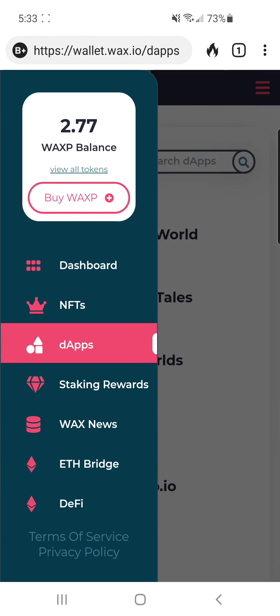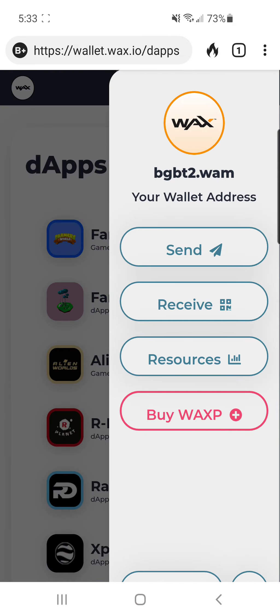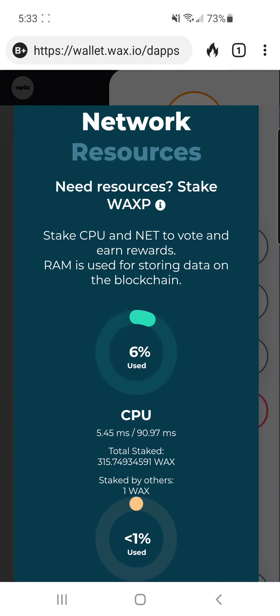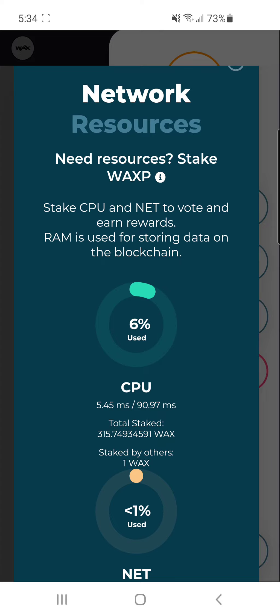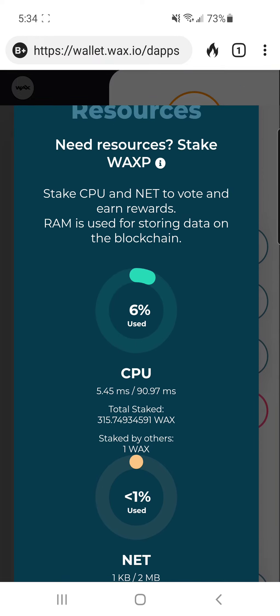There are two big things to note. At the top left you've got the three bars which give you more options. The white circle at the top right is very important — you can send and receive tokens between wallets there. Resources is very important because you'll need CPU and bandwidth to do transactions. There are zero transaction fees on the WAX blockchain — I'll say that again, zero transaction fees — but they delegate bandwidth based on how much you've staked to the network.